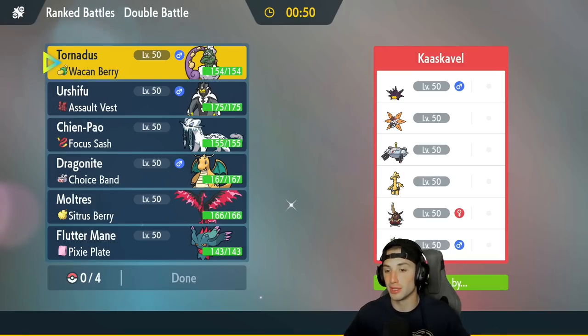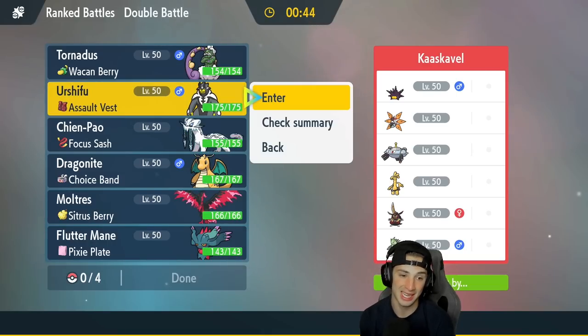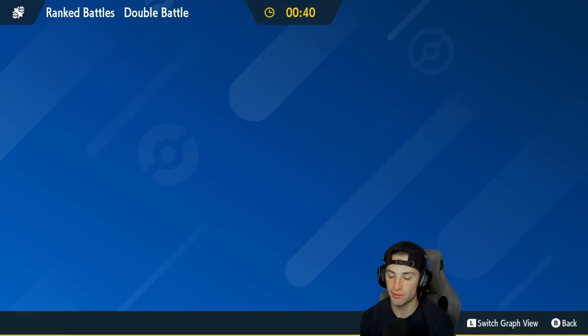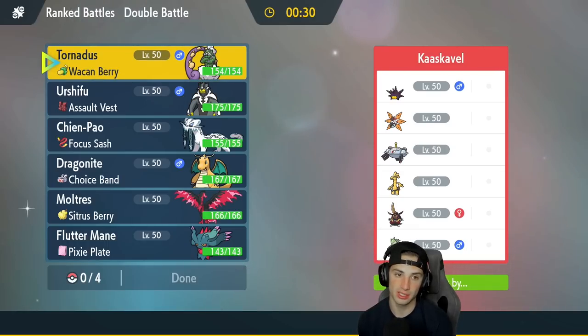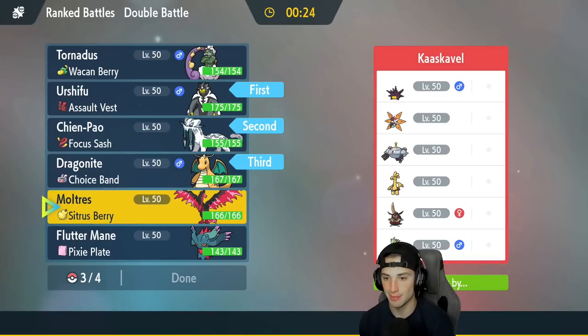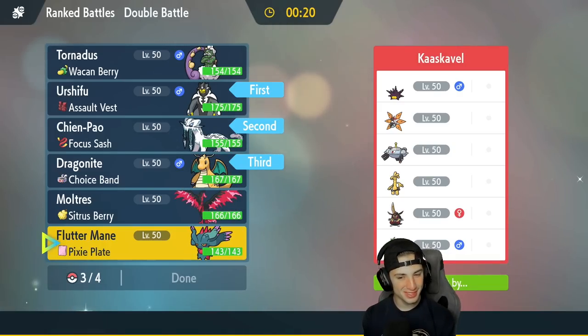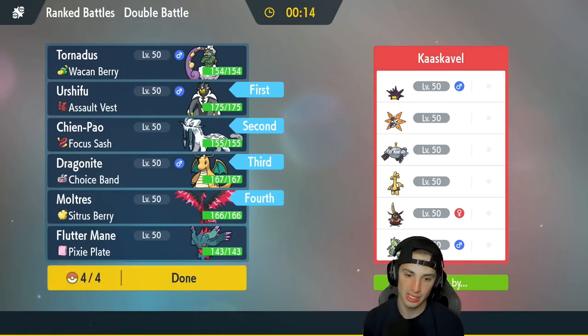We're hopping into our third and final match going up against a team with no Regulation D Pokemon, so I feel fairly confident winning this match. Still very strong Pokemon though. I like Urshifu here and I like Chien-Pao at 149 speed — it will outspeed most of these guys, which is gorgeous. I could go Tornadus and Urshifu for Rain Dance, but I feel like Chien-Pao and Urshifu up front with Dragonite in the back is the play. Moltres is a little bit better than Flutter Mane here, especially with the Poison Tera type, so I'm going to go with Moltres.